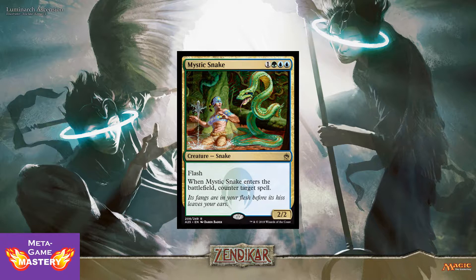Mystic Snake is 4 CMC, 1 colorless, green, blue, blue, for a 2/2 snake creature with flash. When he enters the battlefield, you can counter target spell. Just a great value card — great for flickering too, and apparently there will be a flicker sub-theme in limited.